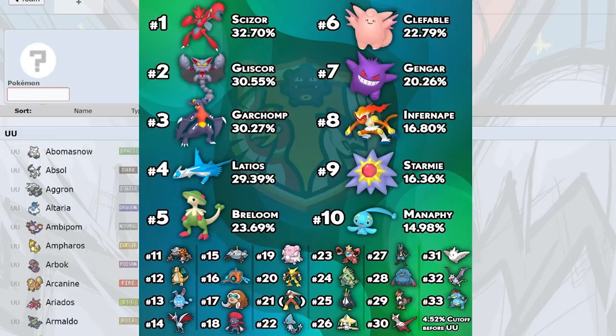Tangrowth is one of the better Breloom answers in the tier, and it didn't lose anything. It still has Knock Off — one of the few Knock Off users — Focus Blast, Giga Drain, and Sludge Bomb. It does lack Rocky Helmet, but that's not Tangrowth's fault. I still think it's really cool to see Tangrowth doing its thing.